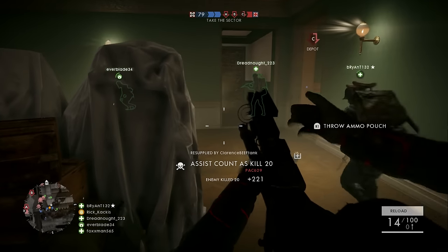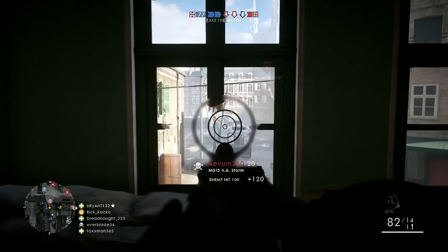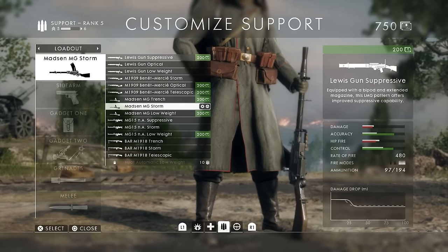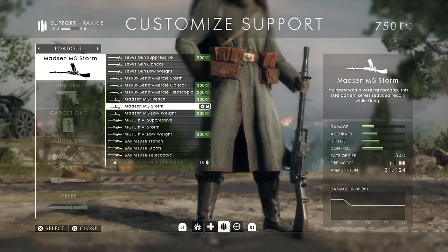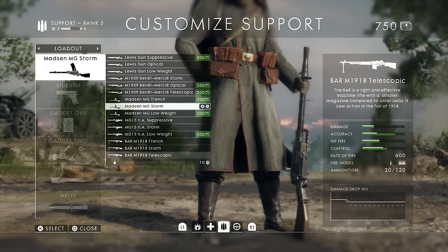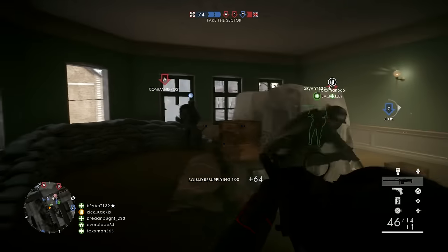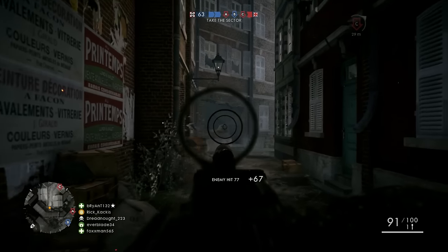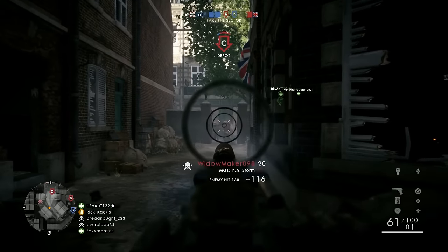You have a ton of different variant options: Suppressive, Low Weight, Optical, Telescopic, and Trench. Trench variants give better hip fire — consider them on very close range maps. Storm variants have reduced recoil, making them easier to use when you're mobile at medium range. Optical variants come with a sight and are generally more accurate. Suppressive variants come with a higher-magnification sight and a bipod, letting you set up prone or crouched near cover for very accurate fire. Low weight variants recover faster from recoil and gain accuracy quicker.